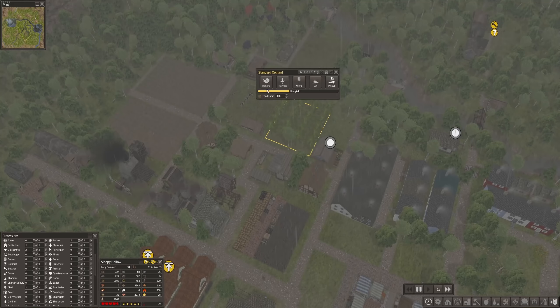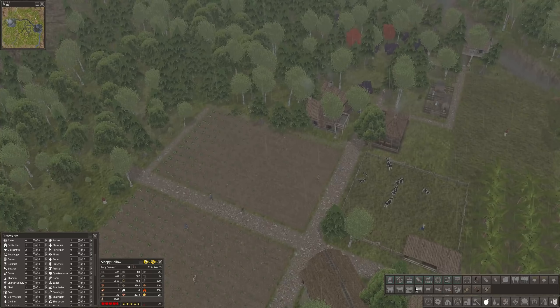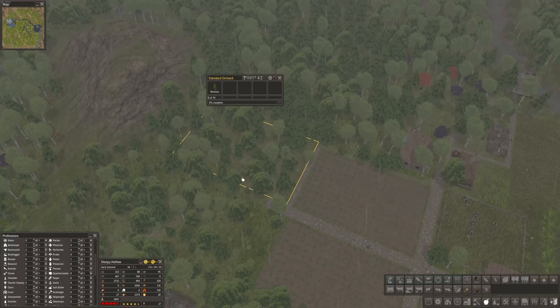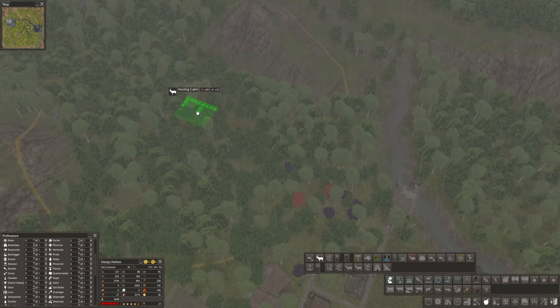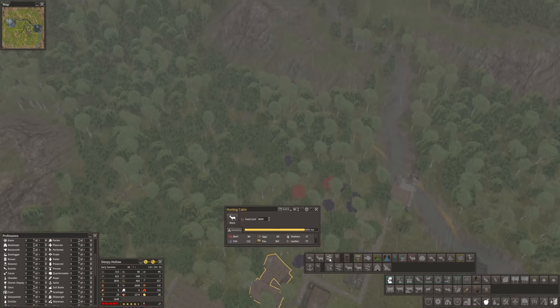We've gotten another seed for the orchard — out of the banana, it's now the oak — so we can build another orchard for oak trees. Let's make a really big field, keeping a bit of space for the mines. This will probably reduce the animals we get from the hunting cabin, so I'll also need to build a hunting cabin a bit further out to get more forest into the area.